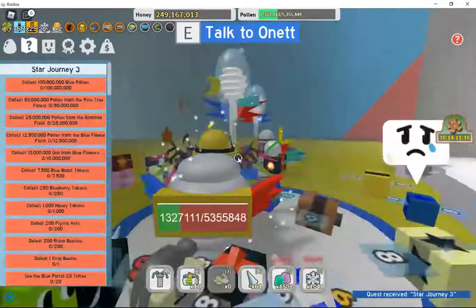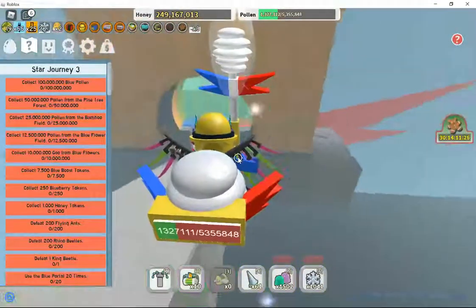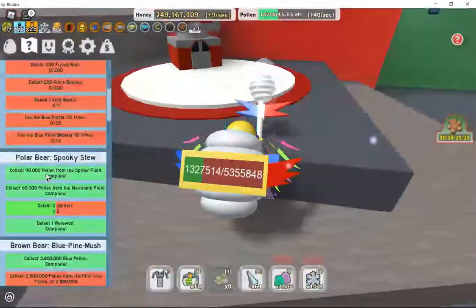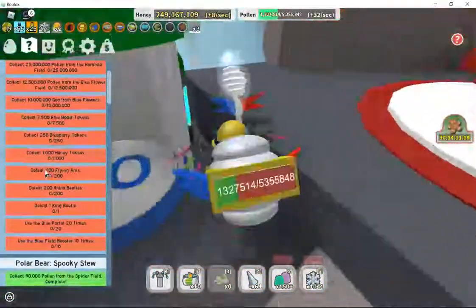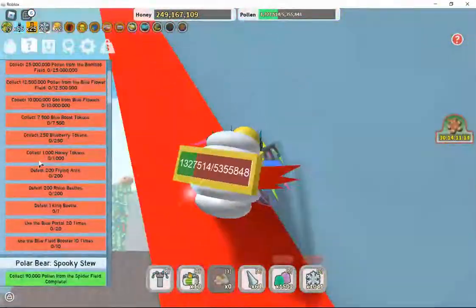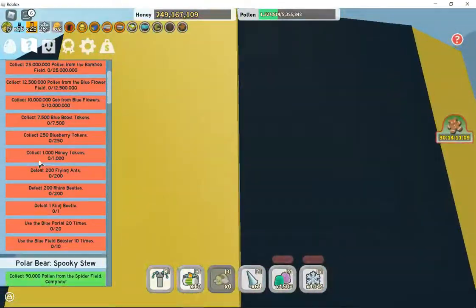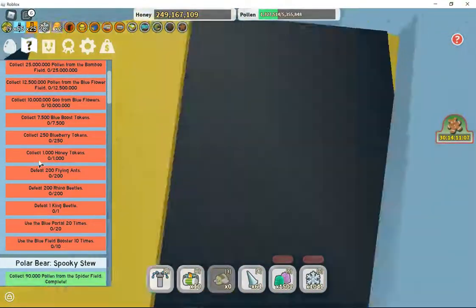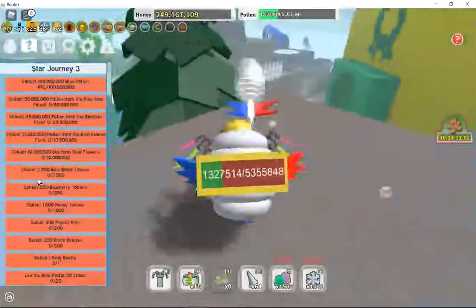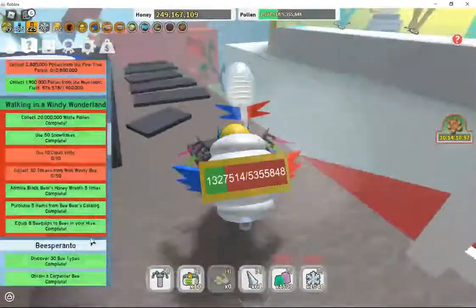For Star Journey 3: King Beetle — easy. Blue portal — easy. Blue field booster — easy. Honey tokens — easy. 200 flying ants — easy but time consuming. 250 blueberry tokens, 7.5k blue boost tokens. This is gonna be pretty easy if I grind a lot. This is the whole reason why I started recording.